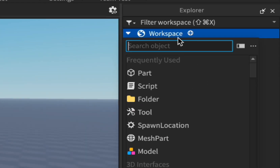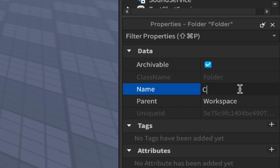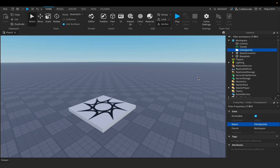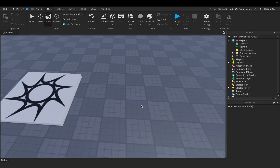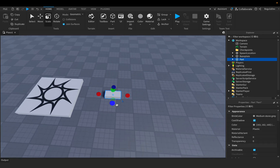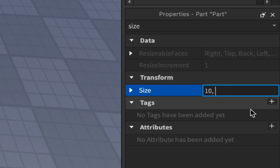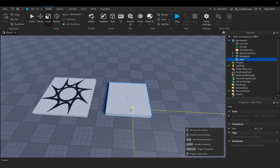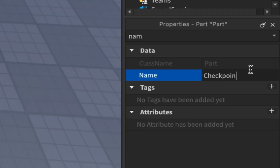Add here a folder which we have to name 'Checkpoints', and in it we will have to add the checkpoints. But first let's create the first one. For this we have to spawn a part and let's size it to 10, 1, 10 — something like this — and we have to rename it 'Checkpoint 1'.